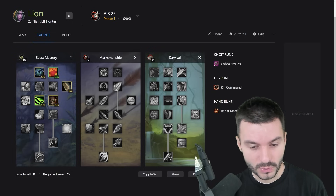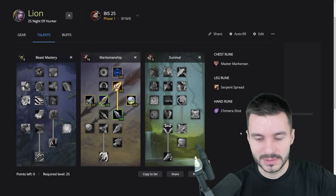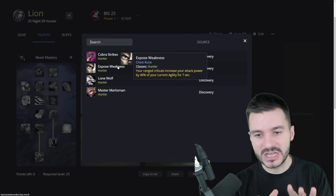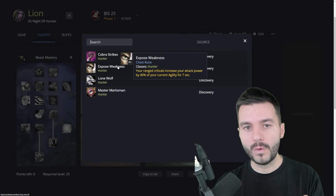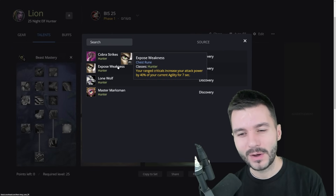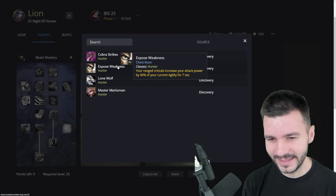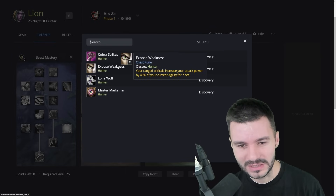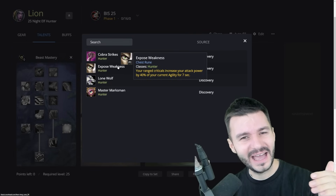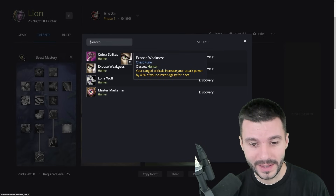Moving on to the Marksmanship spec. The first Chest Rune I looked at was Exposed Weakness — your Ranged Critical Strikes increase attack power by 40% of your current Agility for 7 seconds. With 200 Agility that would be 80 attack power — incredibly strong. However, Exposed Weakness is apparently being removed from the Chest Rune slot, replaced by Aspect of the Lion, which gives 10% stats to all party members plus 10% for the Hunter — and that 20% is probably better.